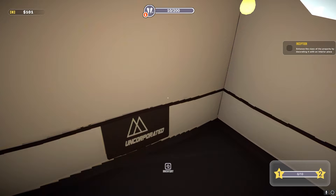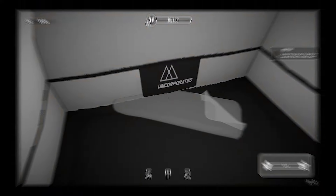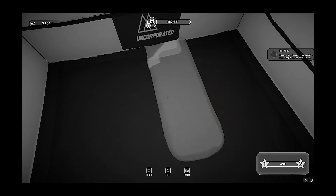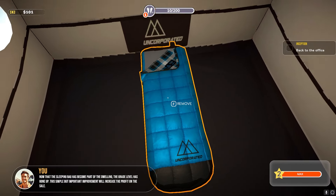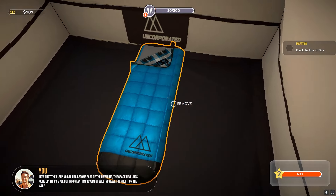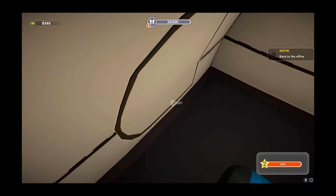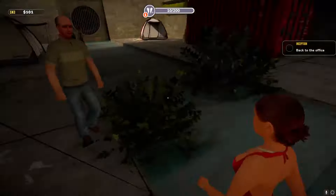It says decorate it with an interior piece. There goes our sleeping bag — it's the only thing we have anyway. Now that the sleeping bag has become part of the dwelling, the grade level has gone up. This simple but important improvement will increase the profit on the sale. That makes sense. Let's leave and go back to the office.